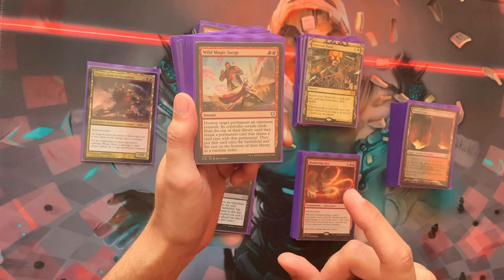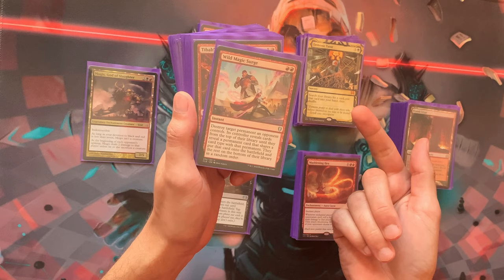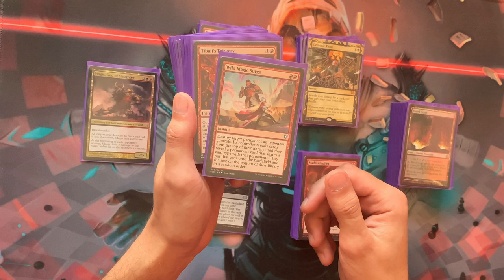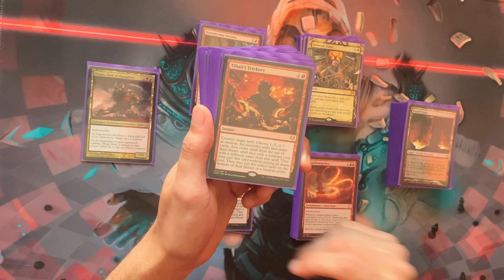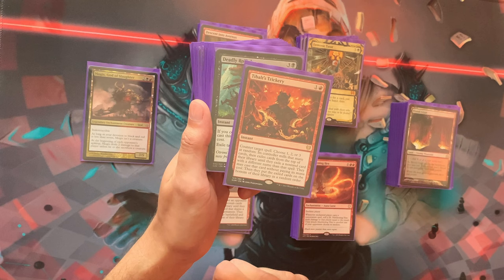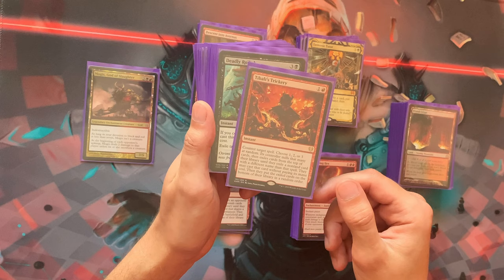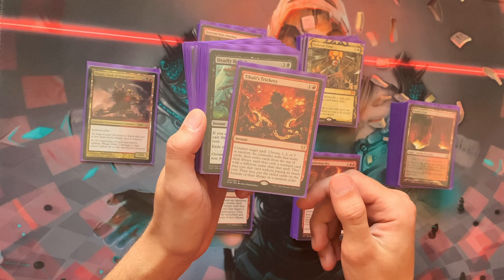Wild Magic Surge destroys any permanent, then the controller reveals cards until they find a matching permanent type to replace it — so removing an artifact creature gives them either a creature or an artifact. It's great removal in red. Sudden Trickery hard counters a spell — you want to replace a big threat with hopefully a minor one. There's the chaos element of not knowing what you get; you could end up countering Smothering Tithe and the opponent gets Omniscience.